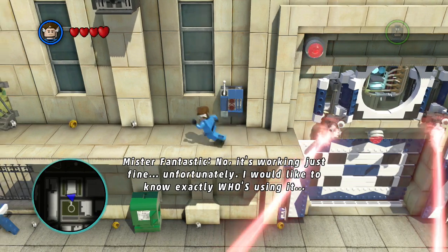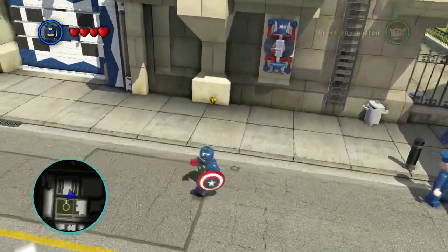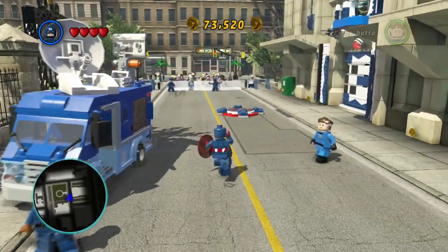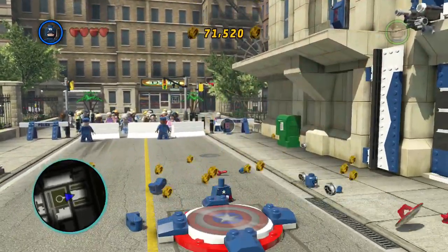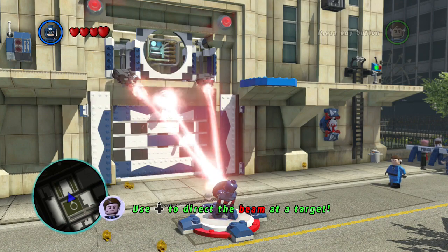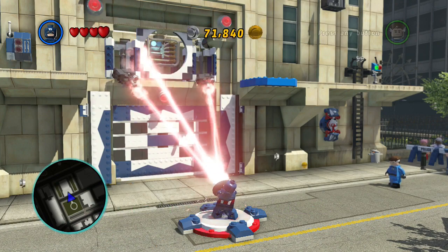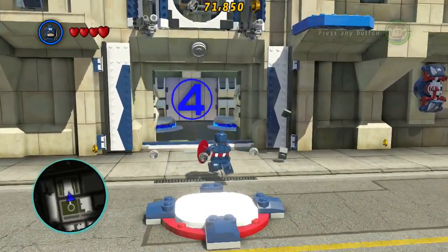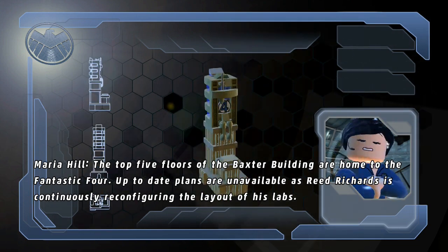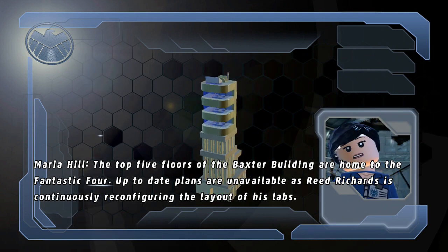I'd like to know exactly who's using it. Someone's doing something dodgy here, aren't they? Oh careful, run for your life! What can we do with this? I'll use the shield. And I've got to glide up to that, can I? There we go, burnt it out. And in we go. What is this? The top five floors of the Baxter Building are home to the Fantastic Four. Up to date plans are unavailable as Reed Richards is continuously reconfiguring the layout.